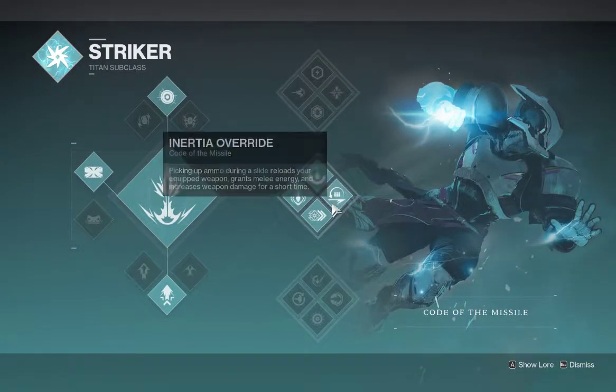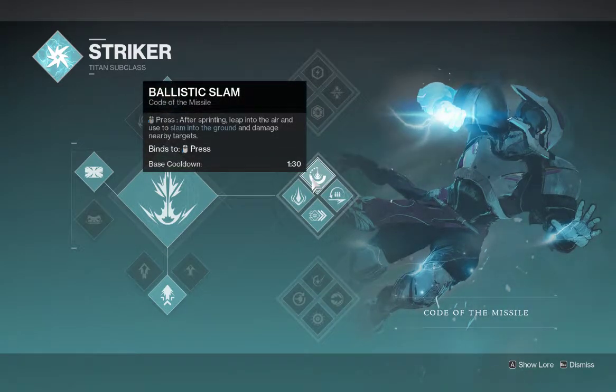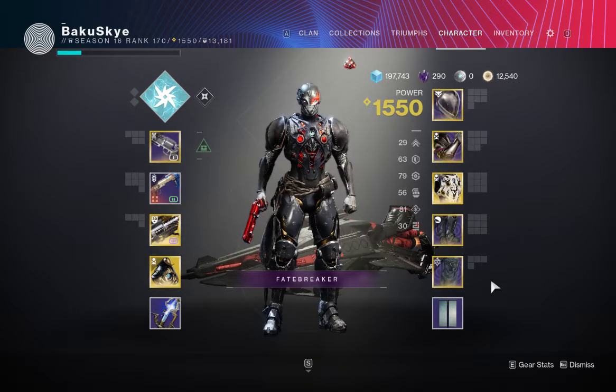Not only that, when you run Middle Tree Striker, I'm pretty sure you get an Overshield from hitting your super, and then you also get an Overshield from slamming into the ground. I might be wrong about that, but I'm not really sure. But that's pretty much the build.